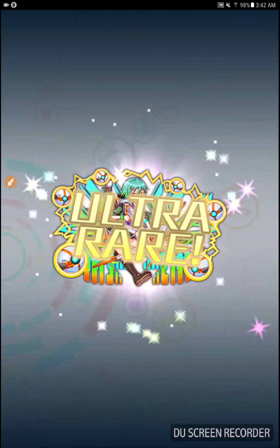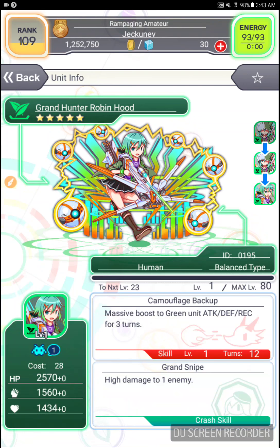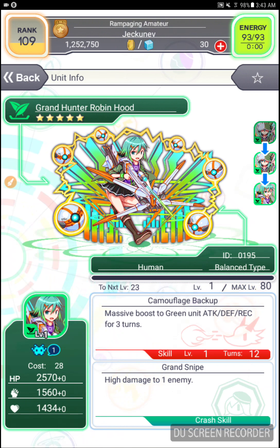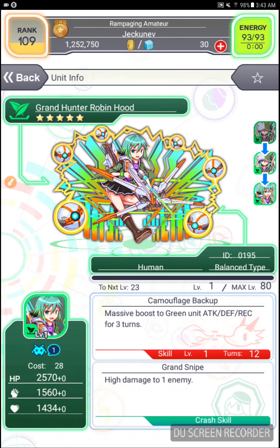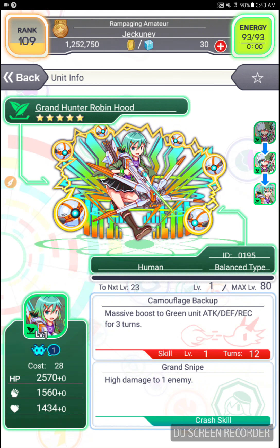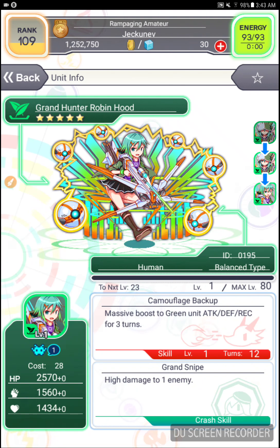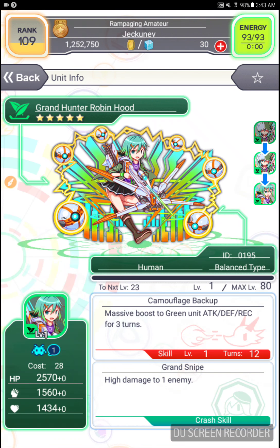That's Robin Hood, I believe — the 5-star version of Robin Hood. Mass boost to green unit attack, defense, and recovery. That's actually really interesting because it does have the defense boost for 3 turns, which is going to be really useful. Also human and cost 28, which is going to be extremely useful for Tower of the Queen. High damage to one enemy — that's not really important. What matters is the defense boost, and it can be used in the cost-limited 28 Tower of the Queen quest as a human. I'm not sure if there is a limit for cost and human where the cost is 28, but definitely a good unit to have.